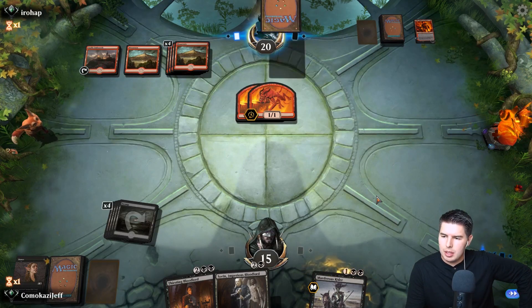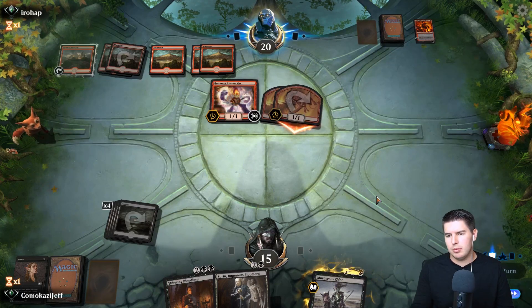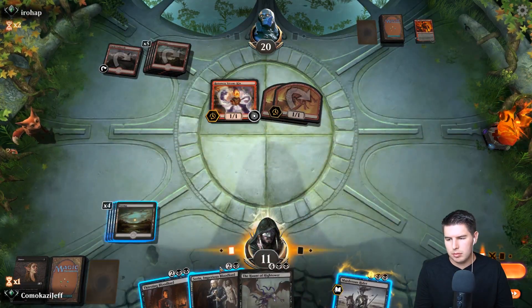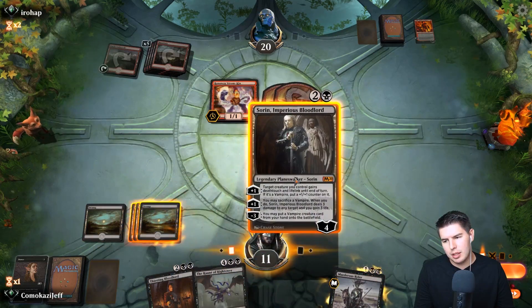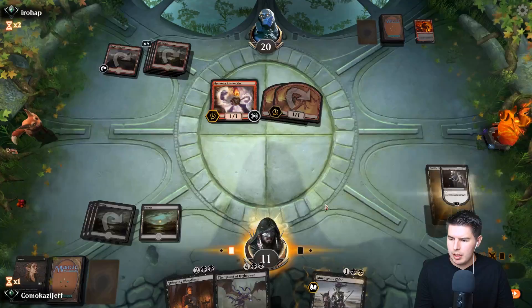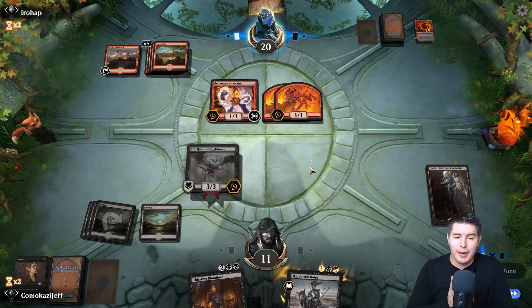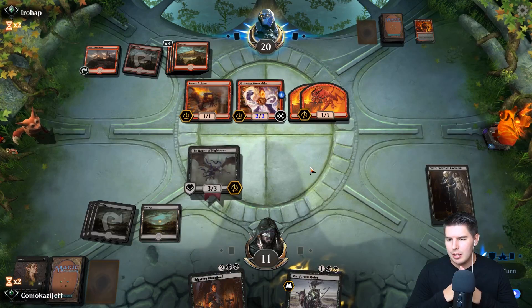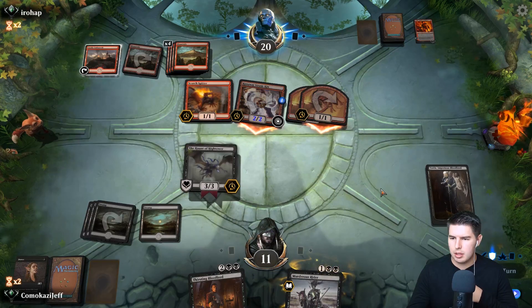Runaway Steamkin comes down - tough choice. Play Sorin, Haunt of High Tower comes down. Don't have a removal spell - they have Slaying Fire which is annoying. Scorching Spitter throws one away. Steamkin swings everything at face and we take it - no blocks. We pump up. We're not dead, just really low on life, but we'll gain some here. Murderous Rider actually really good for us.